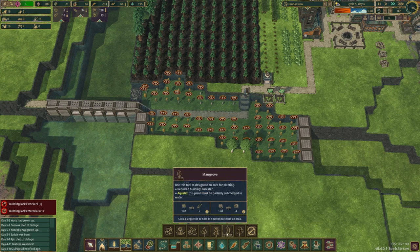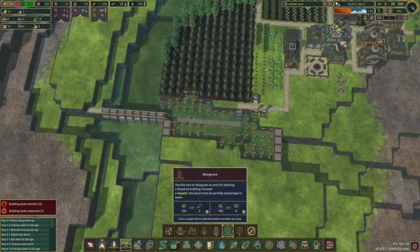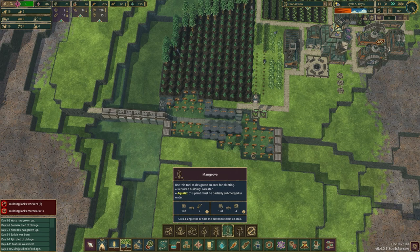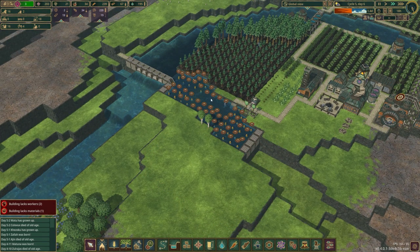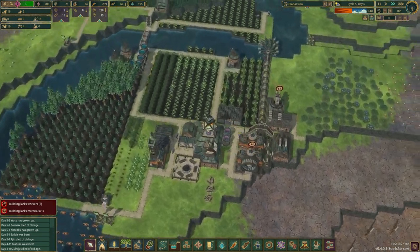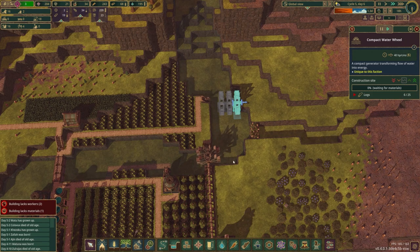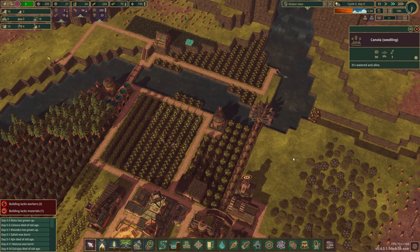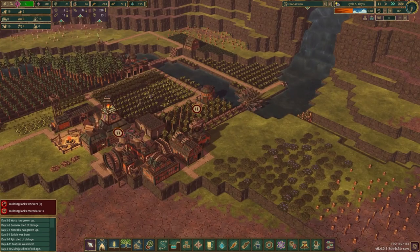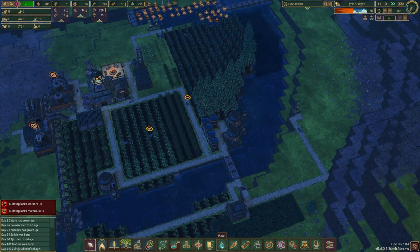We can look at our mangroves — I don't really have anywhere to stick them right now. The spots that are currently open are fine. We do have somebody in the forester, so we'll let them get started planting and fill in the rest of the spots as those are removed. They're getting logs here, so that's good. We're growing our kohlrabis, we're growing our canola. If this drought isn't super long, we're probably going to be completely fine.